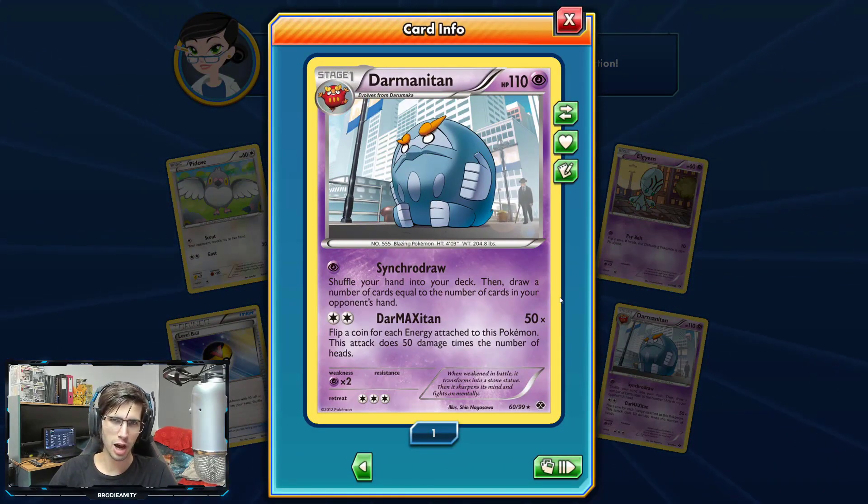We got a Prism Energy Reverse Holo. And that's a new one — we got a Darmanitan. I know I've got a couple of these IRL. It's 110 HP with Synchrodraw and Darmanitan — kind of cool looking card.